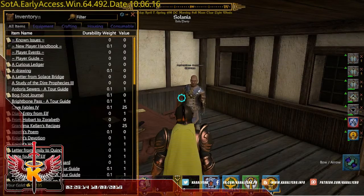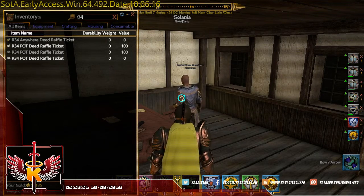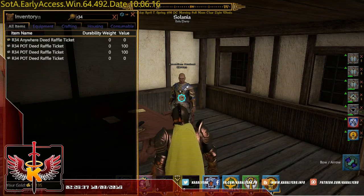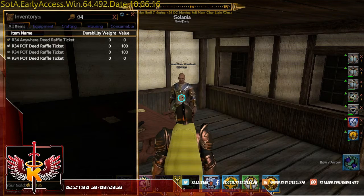Let's check my inventory. I'm going to filter R34 and look at that, I now have 4 tickets. I have 2 free tickets: 1 free R34 anywhere deed raffle ticket and 1 free R34 POT deed raffle ticket, and 2 R34 POT deed raffle tickets that I bought right here from Corvin, the realtor in Solania.